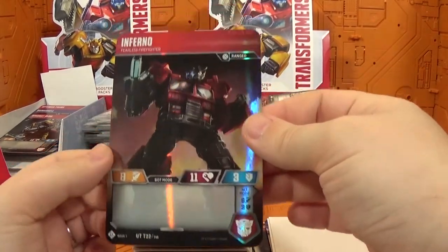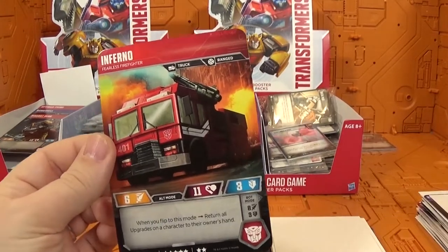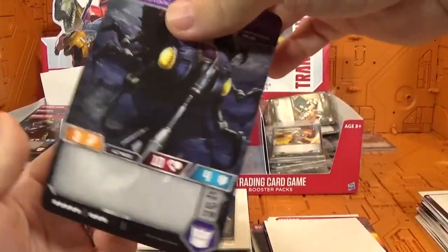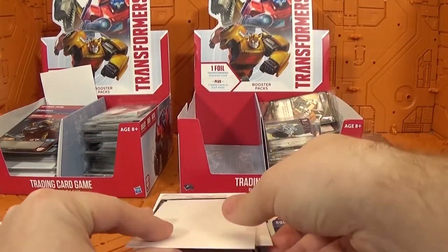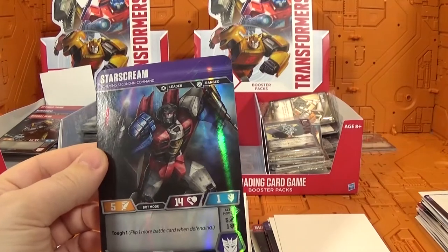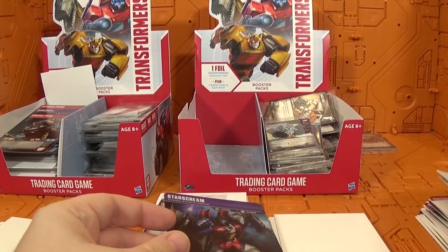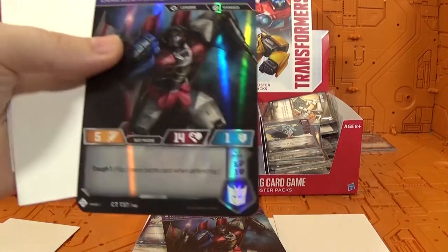Here we have Inferno — and I think I have him already. This is getting disappointing. Then Bombshell — he's a common and I think this is my second one. Then Starscream — the common Starscream again, the Scheming Second-in-Command, number 37 of 40. I pulled out the other Starscream to compare and yep, it is exactly the same.